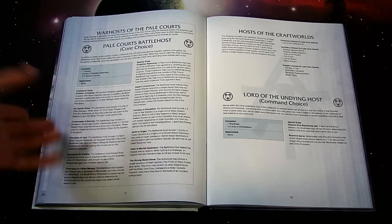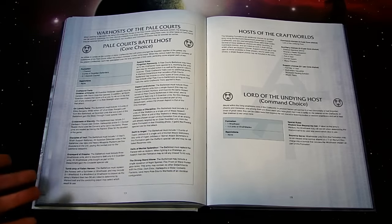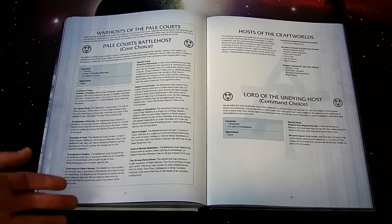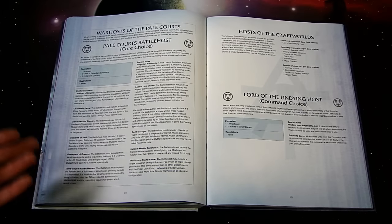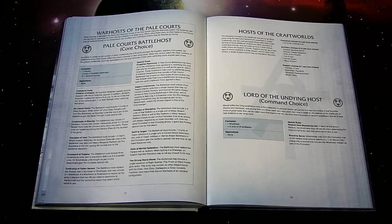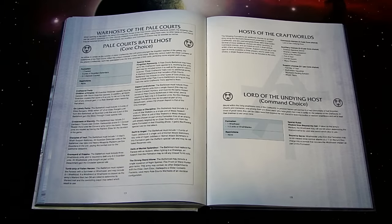If the Wraithlord or Wraithseer is chosen as the army's Warlord, two d6s are rolled to determine the Warlord trait and the controlling player may select which result to use. That's really cool because you're basically getting a one in three chance with a re-roll to get the Warlord trait you want. In a three game tournament, by odds you'll probably get the combination you want to make your army more beneficial, which gives you some food for thought.